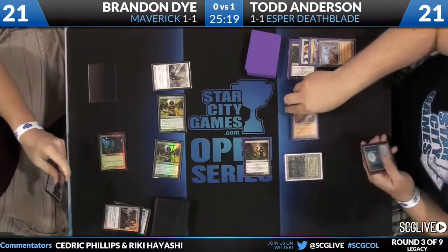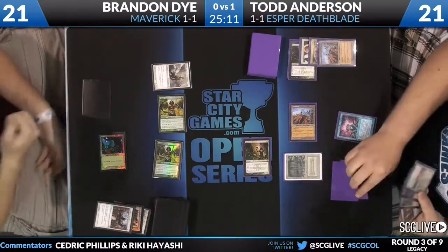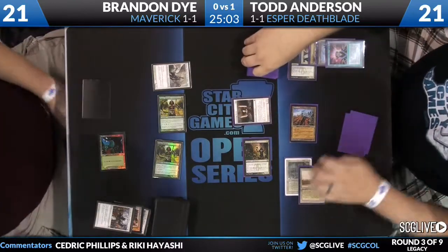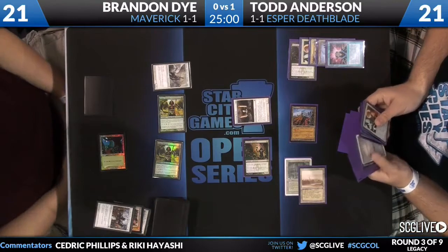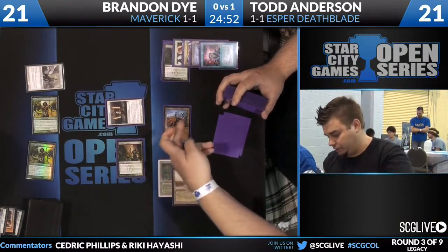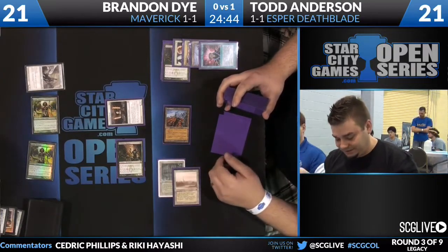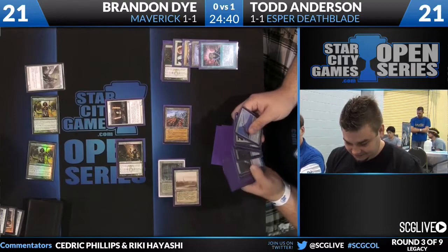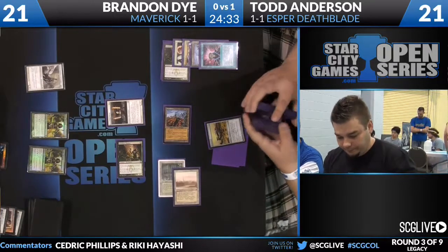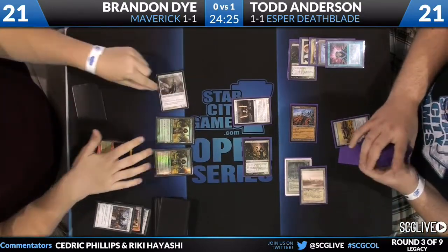Todd draws a Stoneforge Mystic for the turn. He's going to eat a land — the Savannah — and cast an expensive Brainstorm. He hits Karakas, Jace the Mind Sculptor, and a mystery card that is put back very quickly — I believe it's a discard spell Todd puts back. He taps Karakas and casts Stoneforge Mystic, searching up a piece of equipment. He kind of pulled Umezawa's Jitte forward, thinking about it with all the creatures on the board, but then decides to go with Batterskull.